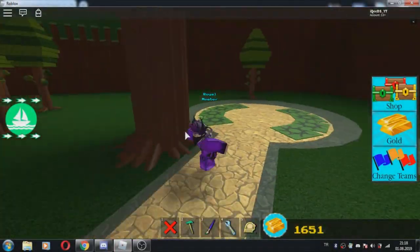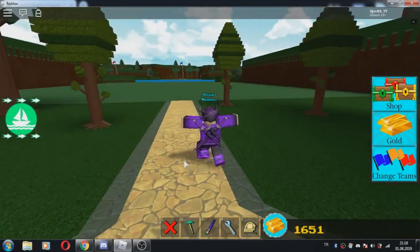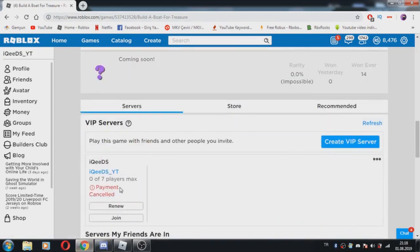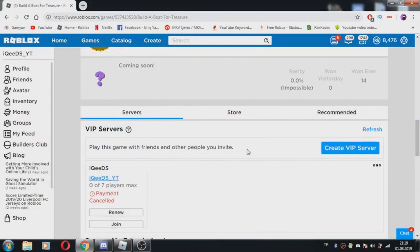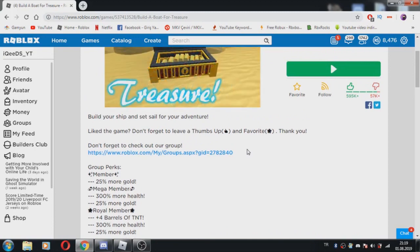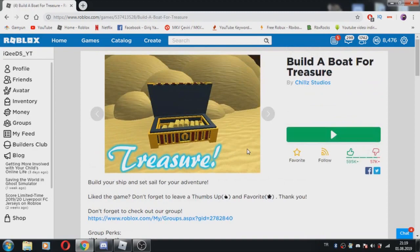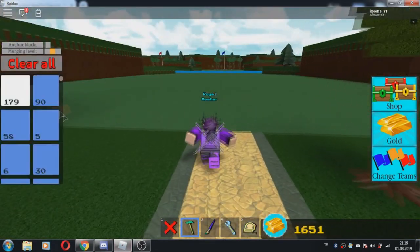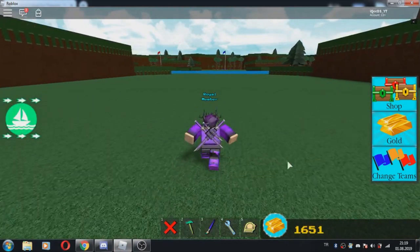There is a new code, but first I need to say you can join my VIP server. You can play with your friends or join whichever team color you want. You can find the VIP server link in the right or left corner. You will see it. So let's start with the codes.